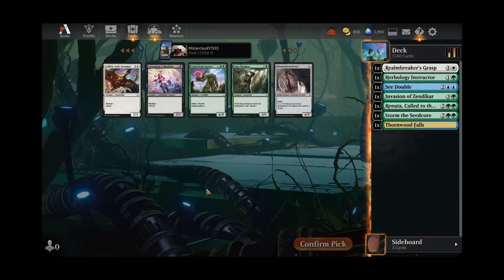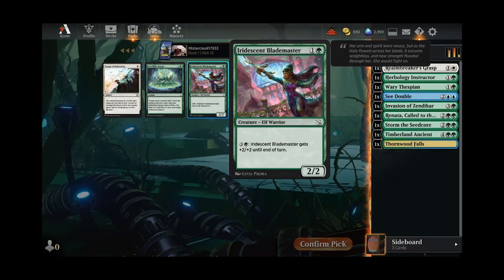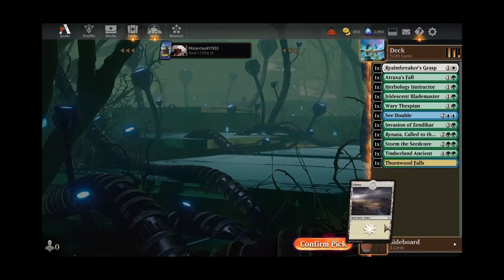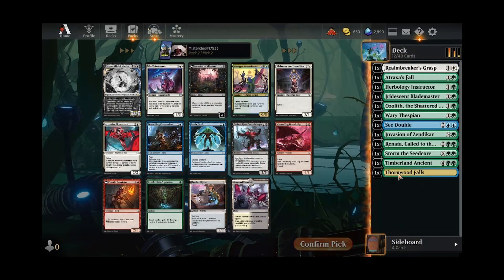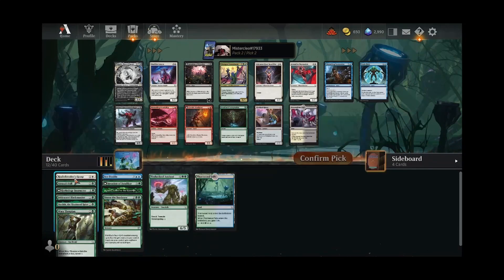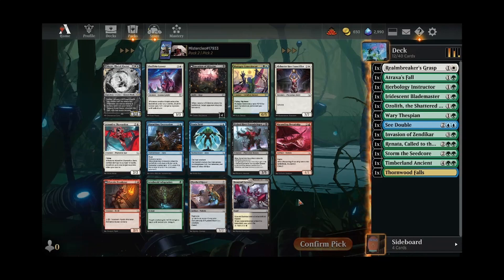Alright, so we are green and something. That's a good wheel — take the Wary Thespian and the Ancient in this pack. Another fine 2-drop. Traxxas Fall is playable. Wow, okay — we're just green, maybe even mono green. Ozolith is nasty. We've already got one, two... maybe just two. Two good ways to add counters to stuff, and now we can start picking up more.